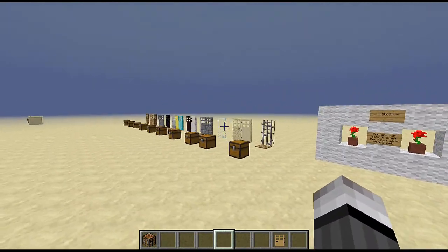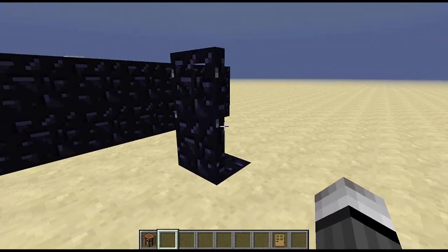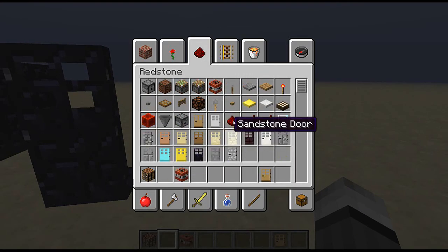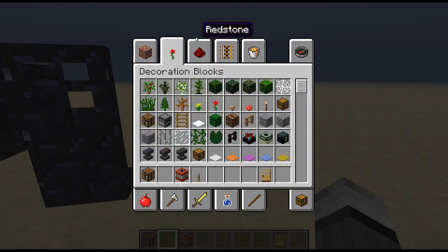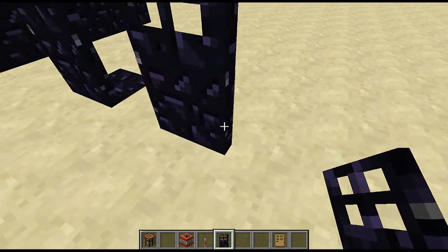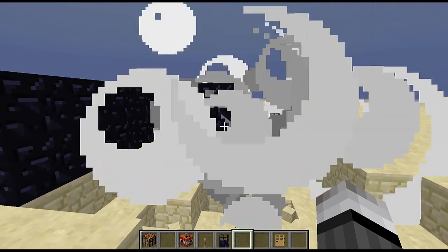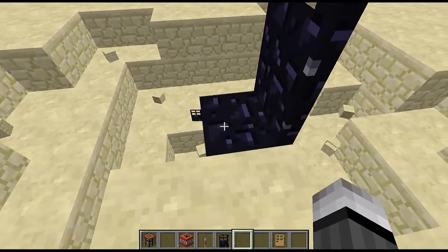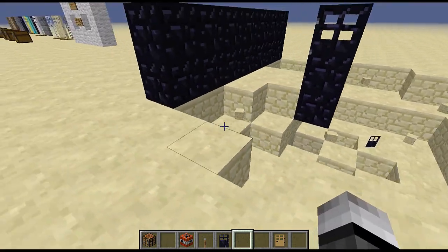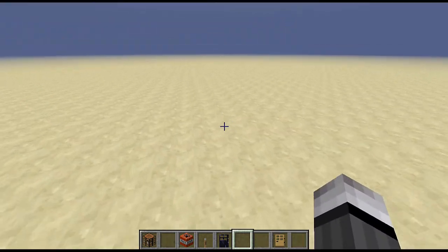There is one perk about the obsidian door: it takes its characteristic from the block. Here is an obsidian door placed on an obsidian block — it has to be an obsidian block. I'll place another obsidian door nearby that is NOT on obsidian, then set off some TNT. As you can see, the door that is on obsidian survived the blast. If it were any other type of door it would have been blown up. The only downside is you must have an obsidian block on the bottom, so it might not match your house.